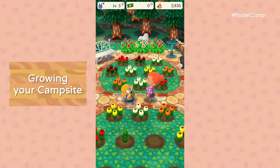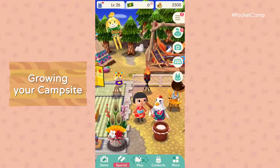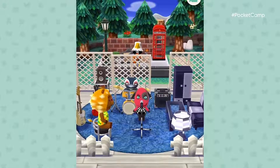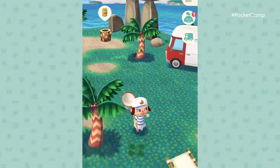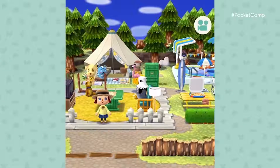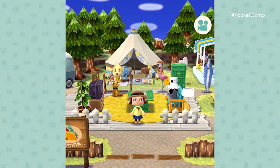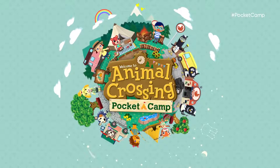There will be seasonal events, as well as furniture and outfits available for a limited time only through game updates. They'll begin rolling out after launch, offering new ways to have fun at the campsite. With familiar sights and new goals, the simple life is coming to smart devices. Wherever your journey may take you, relaxing days await in your pocket. Animal Crossing Pocket Camp.